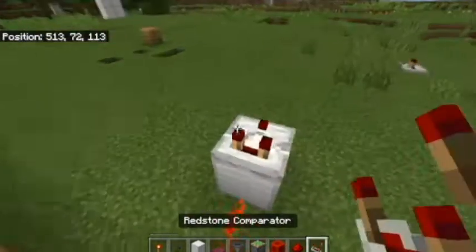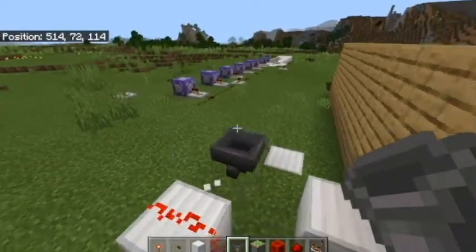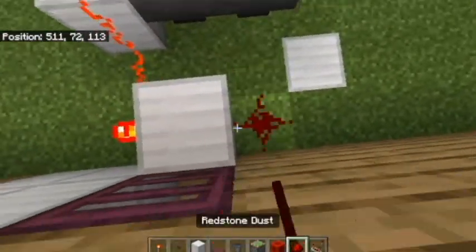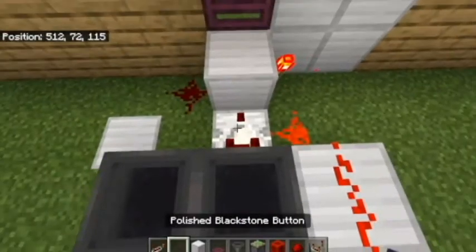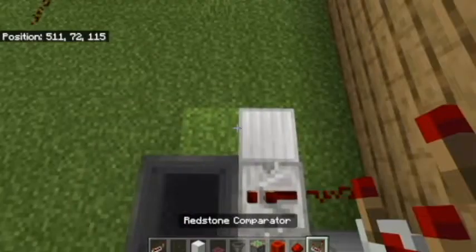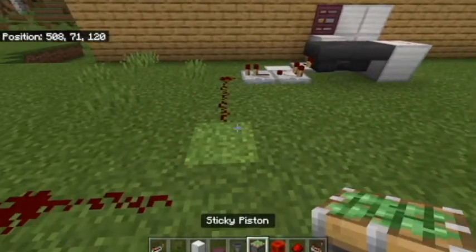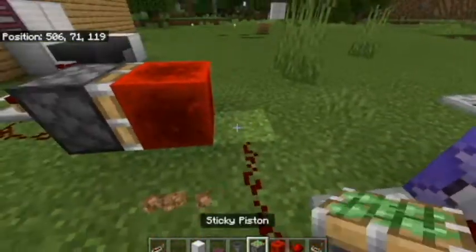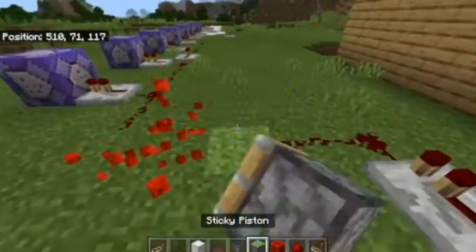Place a block, then redstone, then place a hopper right here. Now the two hoppers are connected. Place another redstone dust here, then a comparator facing this way. Grab a repeater — no delay. I used a redstone block to give off the signal, but you can use redstone too. That's basically the timer done, but I don't want to activate the commands just yet.